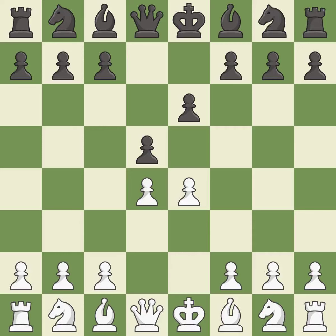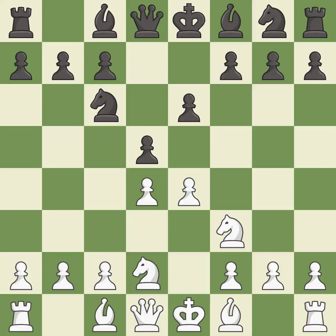d5 is a counter-attack in the center that threatens the e4 pawn. And d2 develops the knight and defends the e4 pawn. nc6 develops the knight toward the center and attacks the d4 pawn, but blocks the c pawn. Ngf3 develops the knight toward the center, defends the d4 pawn and controls the e5-square.